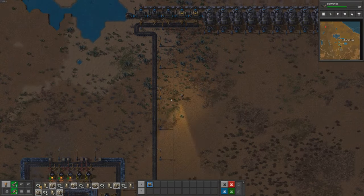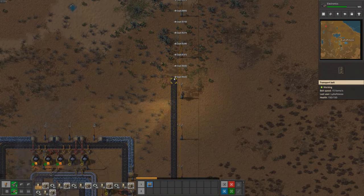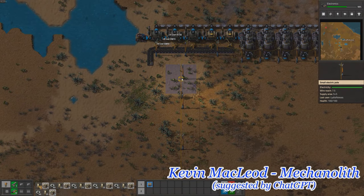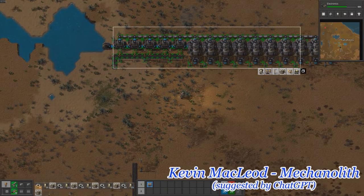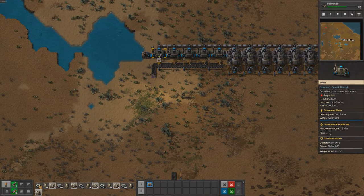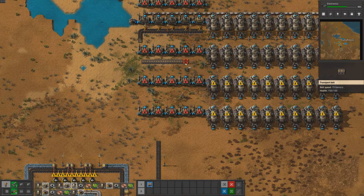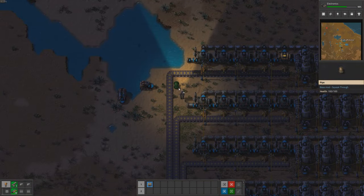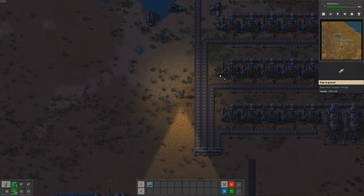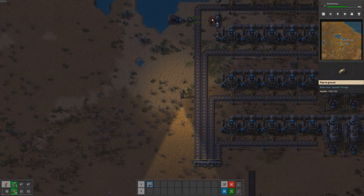Hello everyone, welcome to the second episode of our Factorio video series. In this episode, we have several goals that we want to achieve. First, we aim to automate the production of red and green science packs, which will help us advance our research and unlock new technologies. Secondly, we need to defend our base against the alien attacks that are becoming more frequent and stronger. In preparation for the next episode, we plan to secure oil patches so that we can start producing blue science packs. We also want to expand our mall to produce more useful items for our factory.